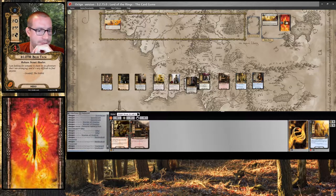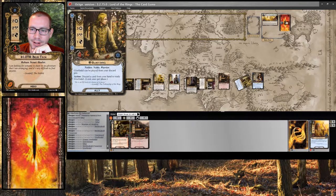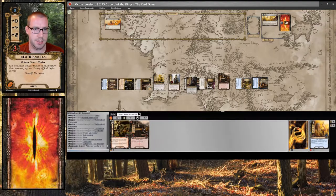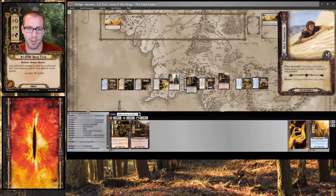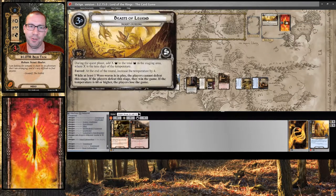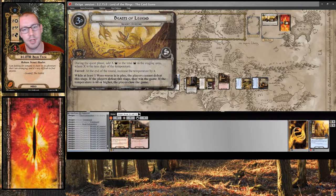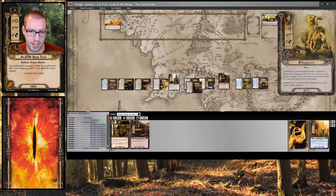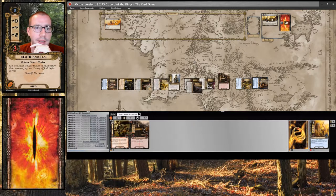I basically just need to quest — 3, 4, 5, 6, 7, 10, 13, 15. We are going to the main quest because even though I like this, I don't actually care too much — I have lots of healing. Exhaust a character and put a damage on it — sure, Treebeard takes a damage. I sent 15, there is 4 in the staging area from this quest effect, so that is 11 progress. I can heal Treebeard. Guardian of Rivendell. And we move on.